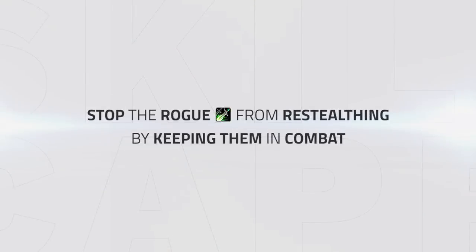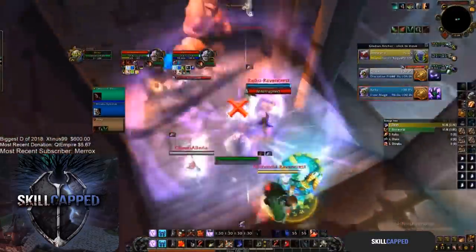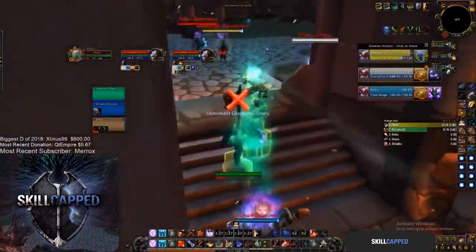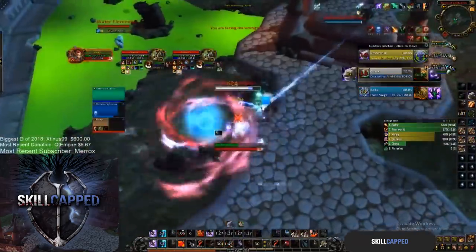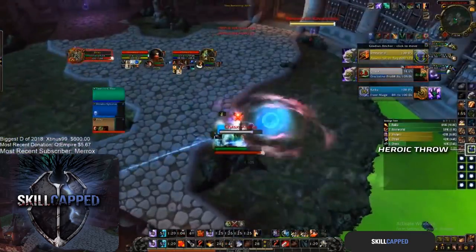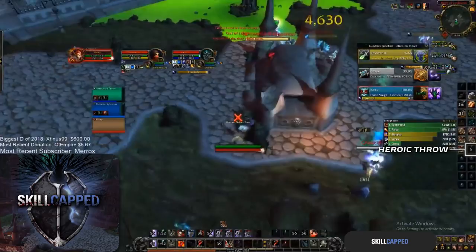One huge thing that Zray does throughout this game that most casual players wouldn't think about is constantly keeping the rogue in combat, making Waz unable to re-stealth multiple times. This is important because if Waz re-stealths, he can easily set up CC in order to create pressure and more offensive goes from the RMP. As you can see in these three clips, Zray simply keeps Waz in combat by using Heroic Throw on him. This doesn't do much damage and won't really be needed for anything else, so Zray being aware that he may drop combat uses this to stop him from re-stealthing so that they have to wait for the next kidney shot or other CC to make their offensive play.